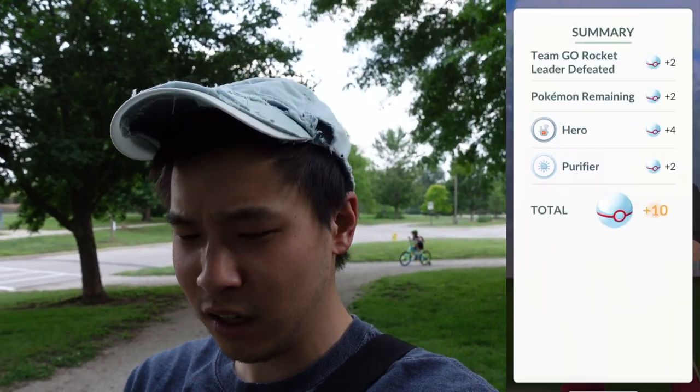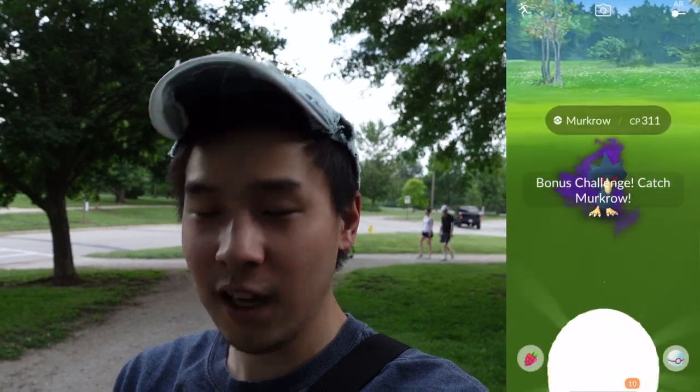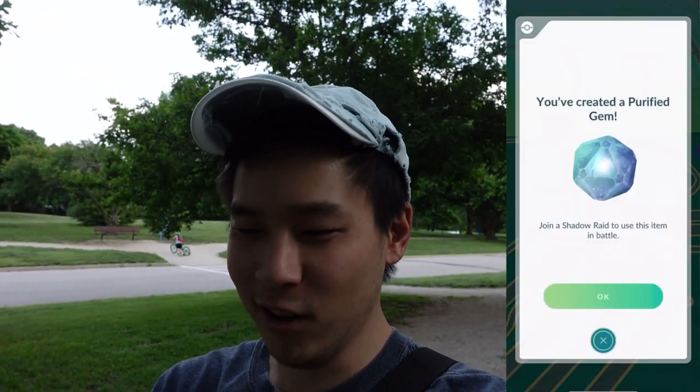Just took down Sierra. Let's see what we can get from her. Can we get that shiny Murkrow? Love the Stardust, loving the Shadow Shard — got our fourth one, loving the egg. An Unova Stone, that's kind of nice. Not shiny Murkrow. Throw that — one, two, three shakes. Let's check those IVs on this Murkrow, not shiny, and it's real bad. And there it is — Purified Gem.